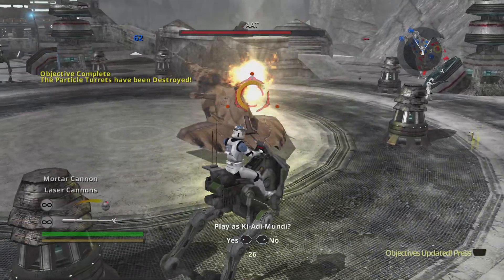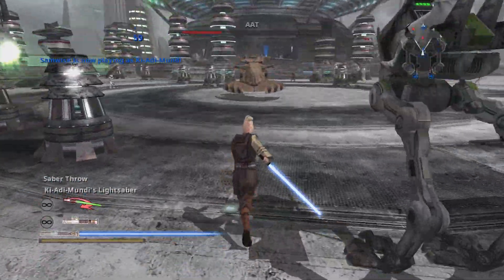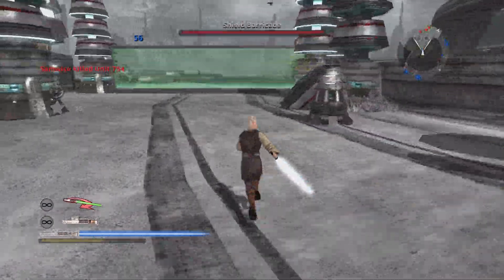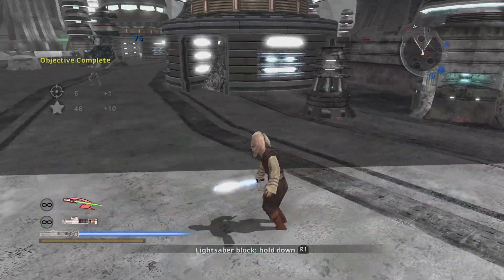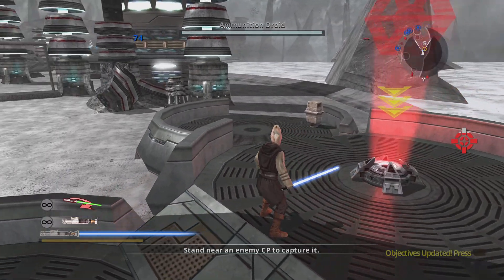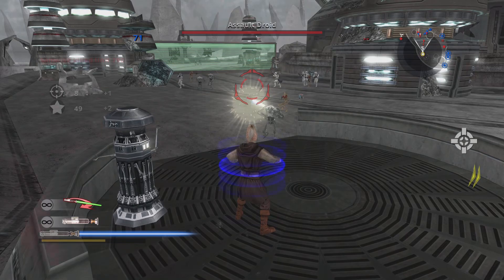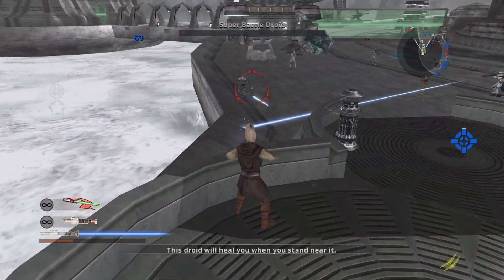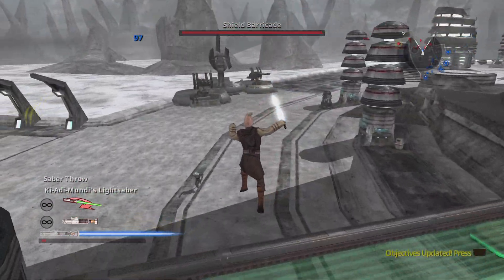Captain, before we can begin our assault on the Energy Collector, we have to get past the shield barricade. Get behind the shield and take out the generator. Captain, capture the CP — it'll serve as an excellent lookout point for our mission. Before we can begin our assault on the SEP's Energy Collector, we have to penetrate their shield barricades. So load up and move out.